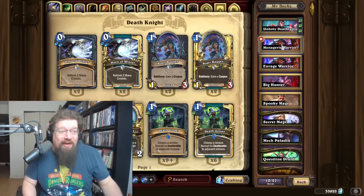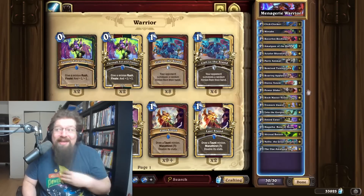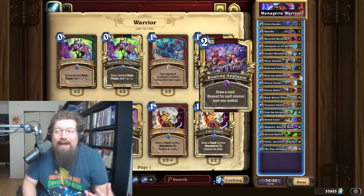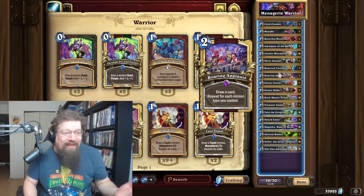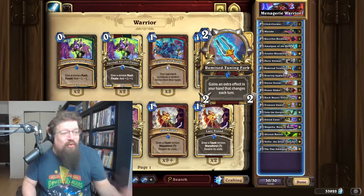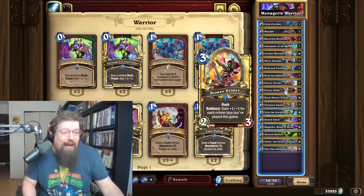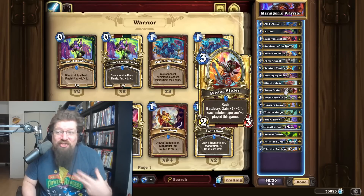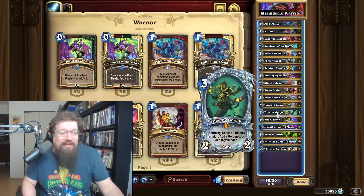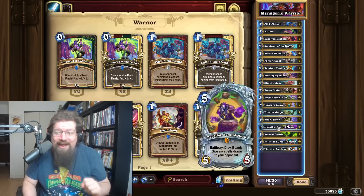Next, we have two Warrior decks I can actually recommend — these decks are doing incredibly well. First, Menagerie Warrior, probably the more straightforward deck to play, where you want to play all your different minion-type minions, your amalgams, all of that. We have the new card, the new weapon Remix Tuning Fork, which is doing incredibly well. Power Slider, which got buffed, is just an incredible stat bomb that you can get going pretty quick. That's why Zola was thrown in here. This list, by the way, is from Zack from Vicious Syndicate — he's been doing pretty well with it.